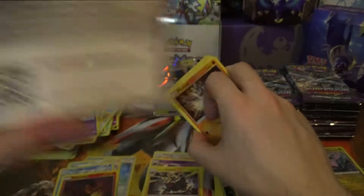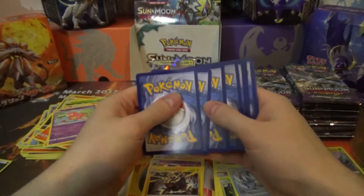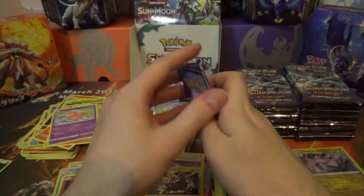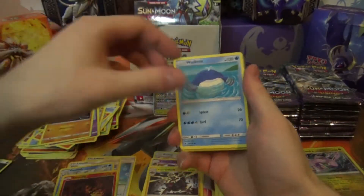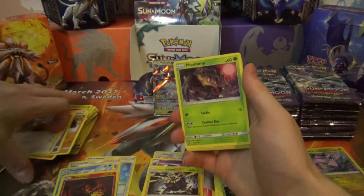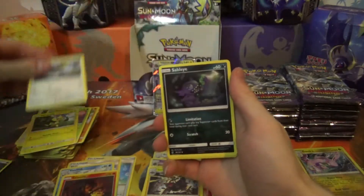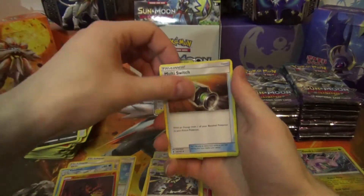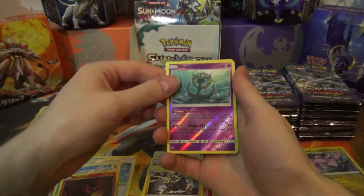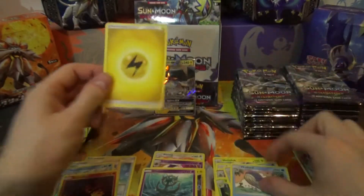Tell me what you get in the comment section down below. Pack eight: Machop, Wailmer, Stufful, Stag Maintenance, Phantom, Helioptile, Fletchinder, Sableye, Multi Switch, Delmi's which is a Reverse Rare, and a Veilord Regular Rare.